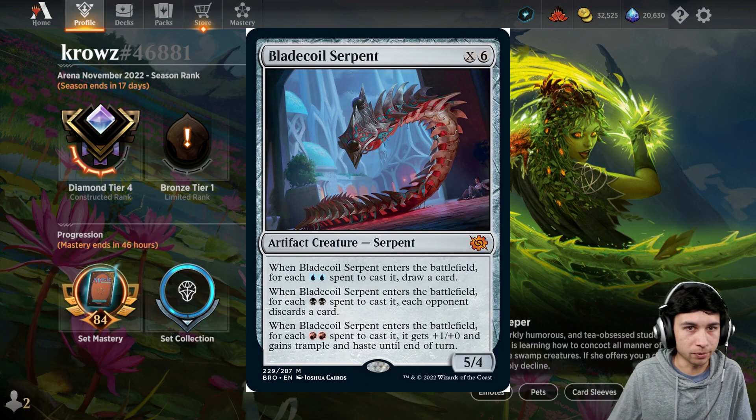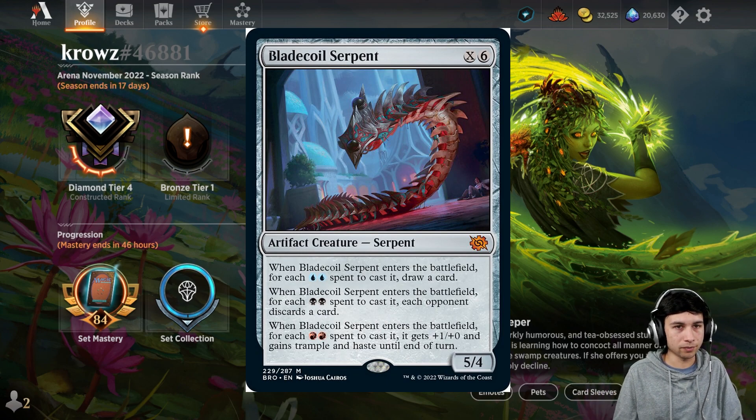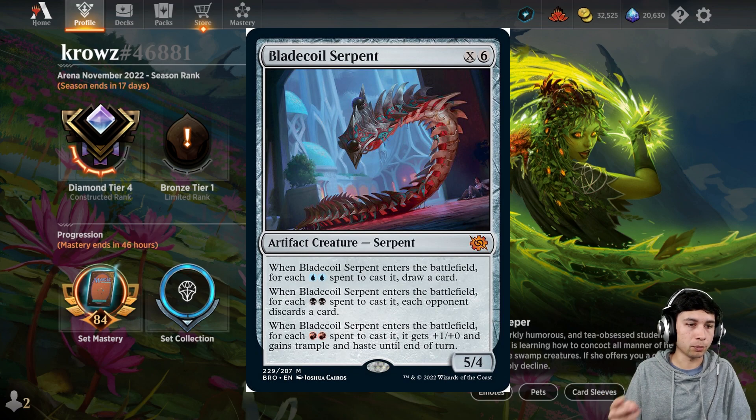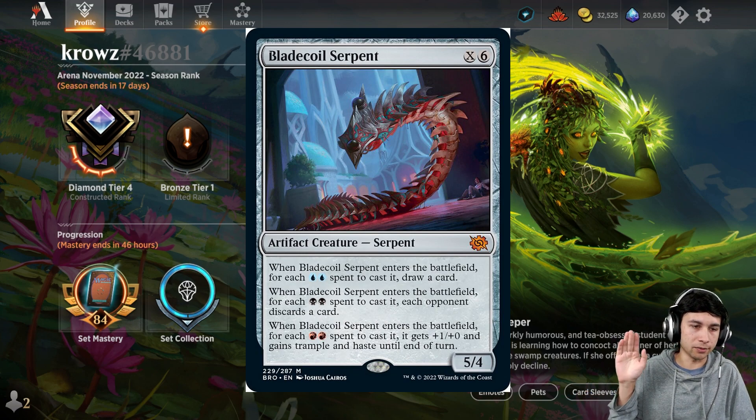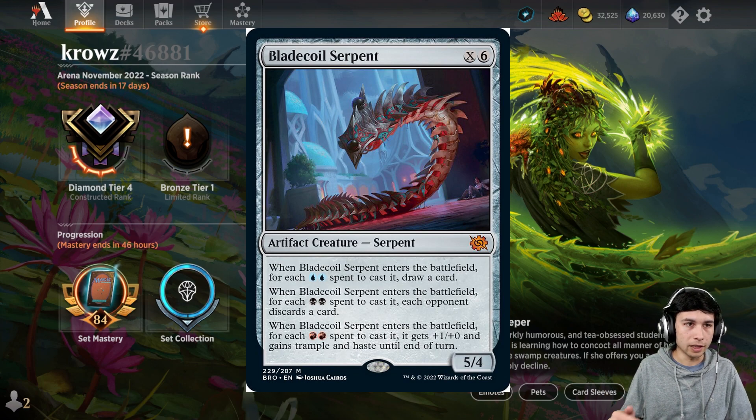Next up we have Light Coil Serpent. It's a lot and it's really cool — I've never played with cards like this, where you have a colorless card that uses colored mana to add effects. For each 2 blue mana you spent to cast it, you draw a card. For each 2 black, each opponent discards a card. For each 2 red, it gets +1/+1, trample, and haste until end of turn. This gives it a ton of flexibility, and it has X in the cost so you can scale up.